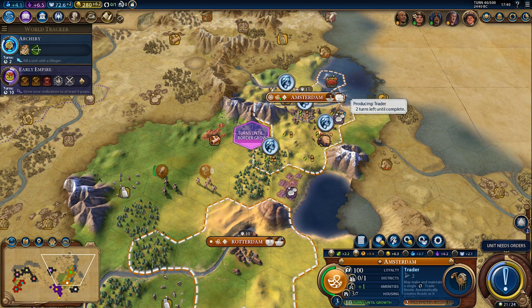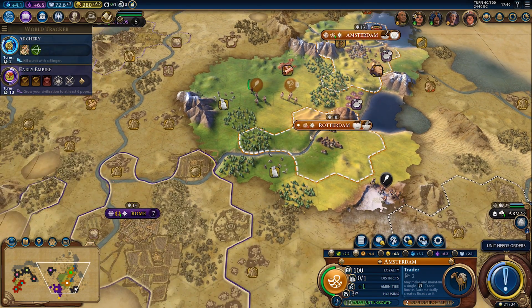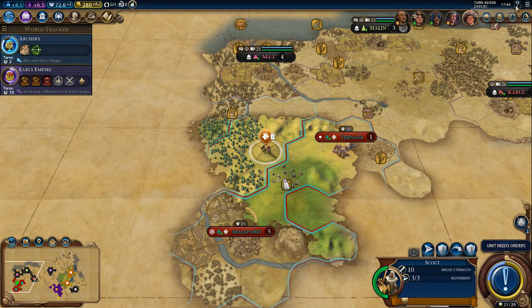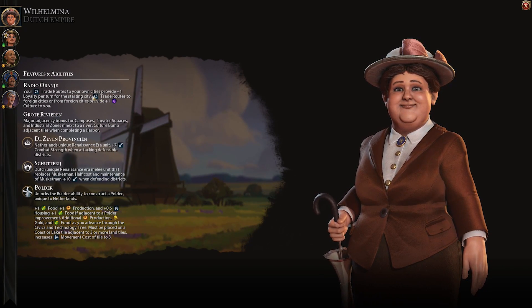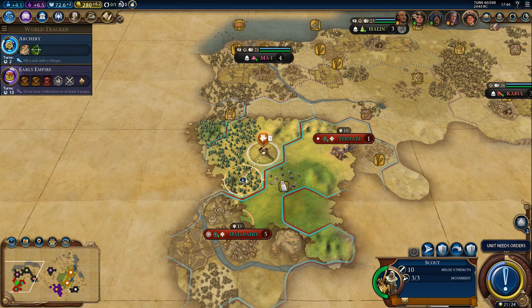For now let's finish the trader and we can send a trader out from Rotterdam to Amsterdam — that will increase loyalty in Rotterdam, because we get plus loyalty for internal trade routes out of a source city. Plus one loyalty per turn for the starting city for trade routes to our own cities, so that will give us plus one loyalty.